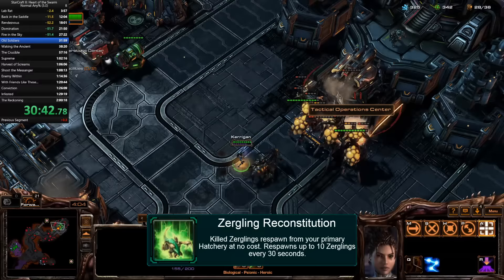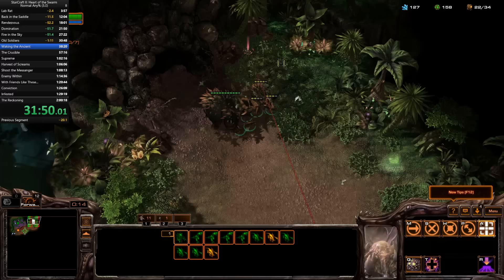As I head to Zerus, Kerrigan gets her third tier of abilities. I grab Zergling Reconstitution. If I was stressed about Fire in the Sky, I was terrified about Waking the Ancient.